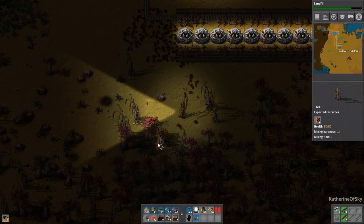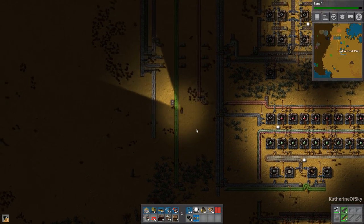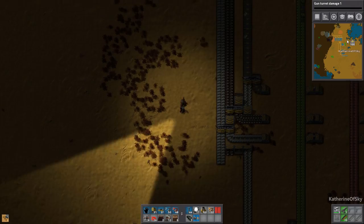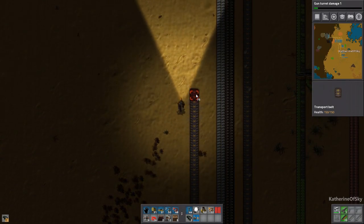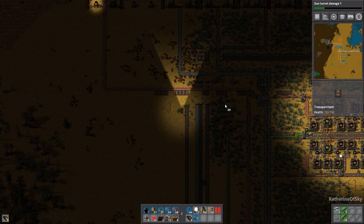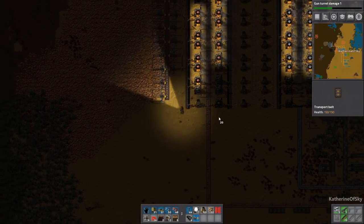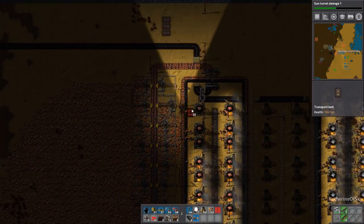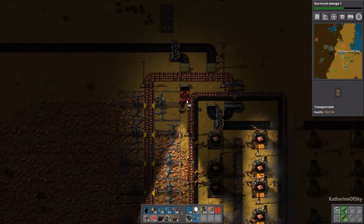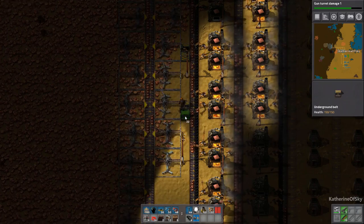Let's get these guys sorted. There's another two — do I have enough materials? I need coal. Let's go up here. I think we're going to need a coal belt. So let me go ahead and do that because we're going to need to make grenades for the military science packs. We can pilfer it or we can just get another line. I think it's probably safer if we just grab another line of coal, so I'm going to split off right here so that it's not dependent on other things.